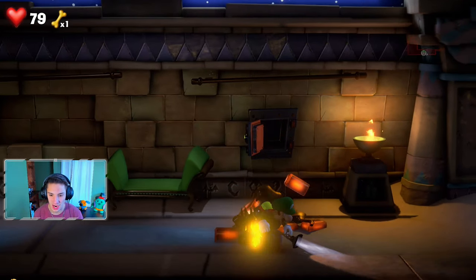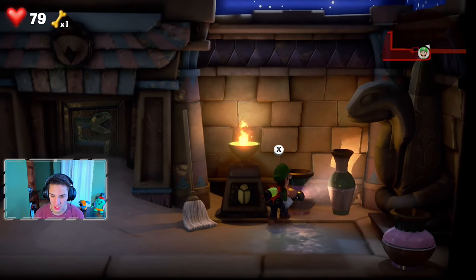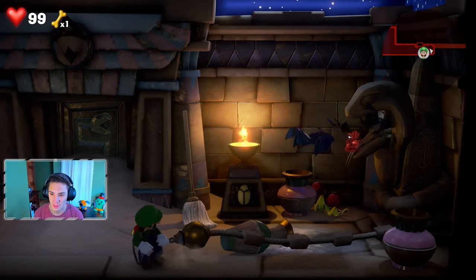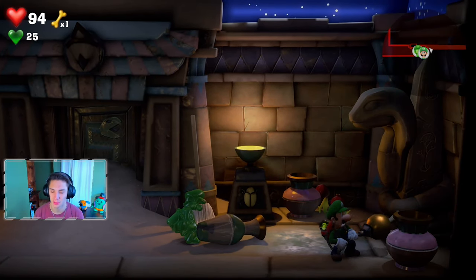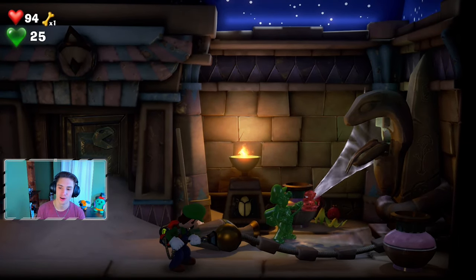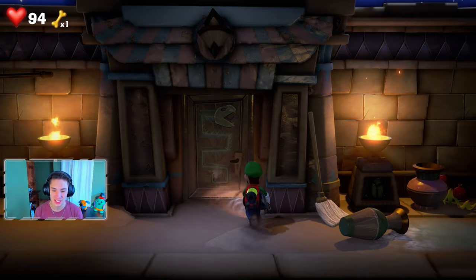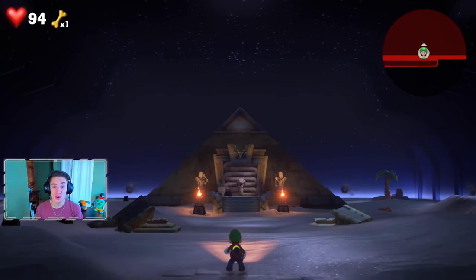We grab what's in the safe - some gold. Now we check out all these pots for coins and get an extra heart. There's this little pulley right here - we pull it open and there's a gem inside the snake's tongue. Luigi gets knocked off so we suck up the thing again, the snake mouth opens up. We switch to Gooigi and suck that gem right out of the snake's mouth. The gems are little cobras - I think they're awesome looking.